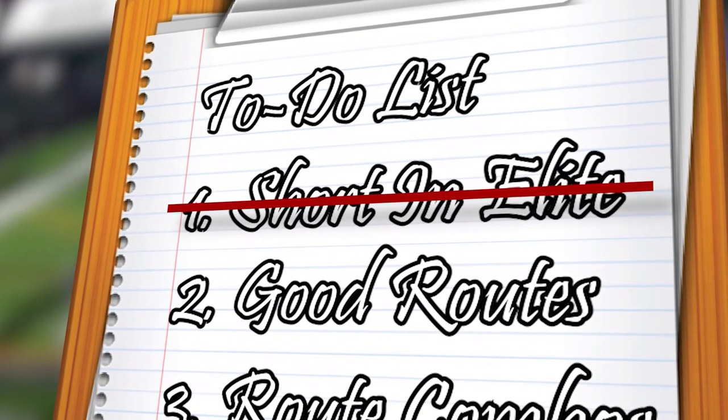Now let's look at specific routes that beat man coverage. Generally speaking, the two best routes against man coverage are zigs and slants. They are a very good combination because if your opponent shades to the inside, then the zig is open. If he shades to the outside, then the slant is open.